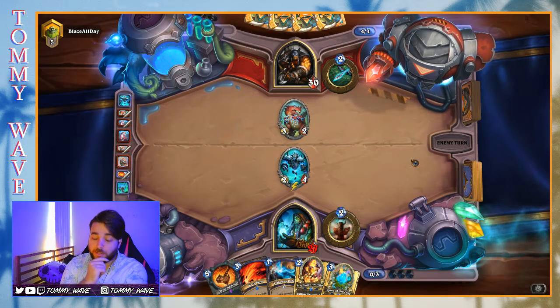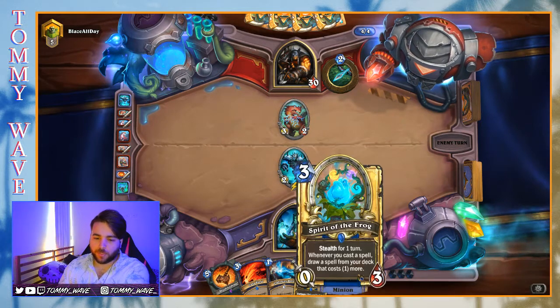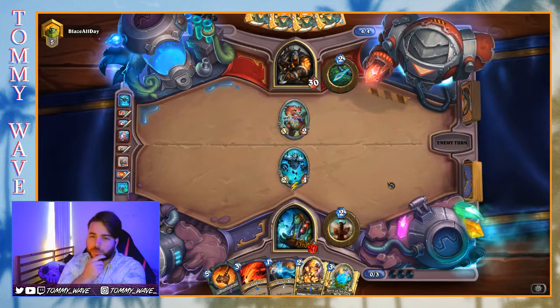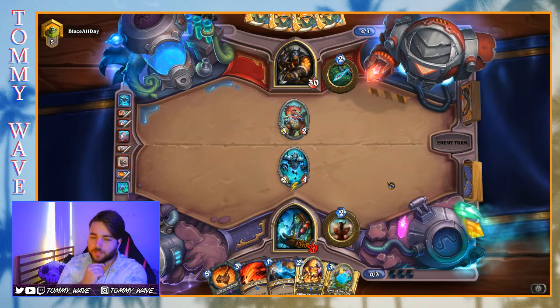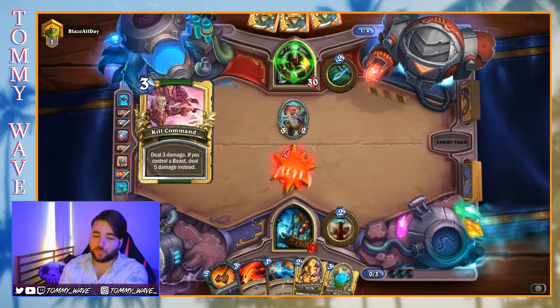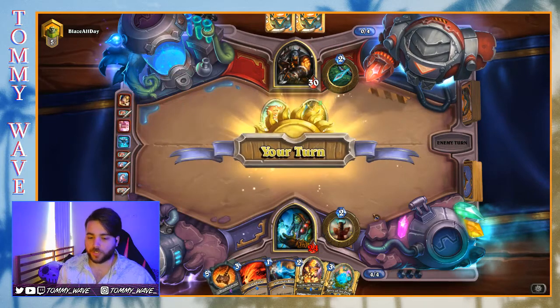Our opponent doesn't deal with the Unbound Elemental though. They're probably going to be in for an unfun time given we can Spirit of the Frog and Lightning Bolt to pick up a bit more value — especially when our opponent hasn't been trading the best on resources. Also, if we can resolve a Doomhammer... oh wow, Kill Command. If we could resolve a Doomhammer at a high life total we can use it to trade for a bit.